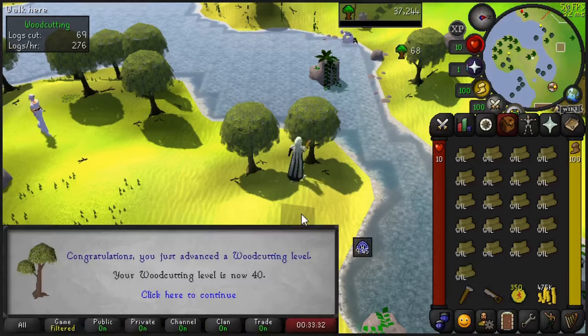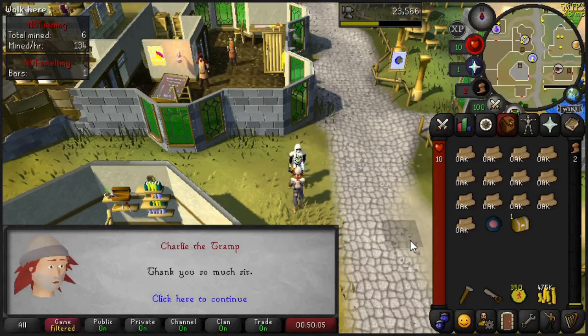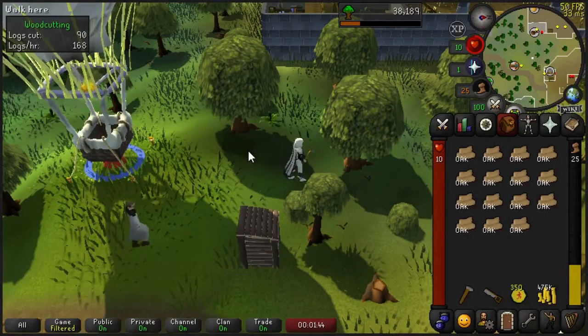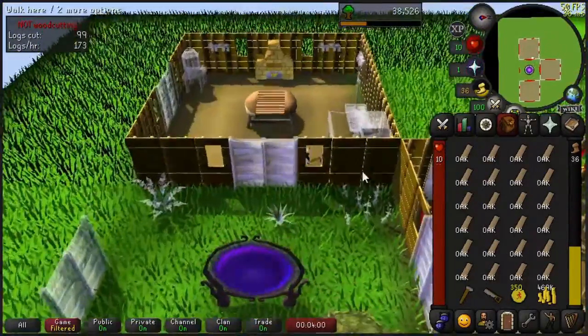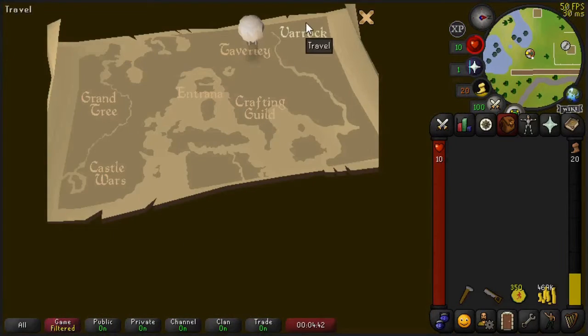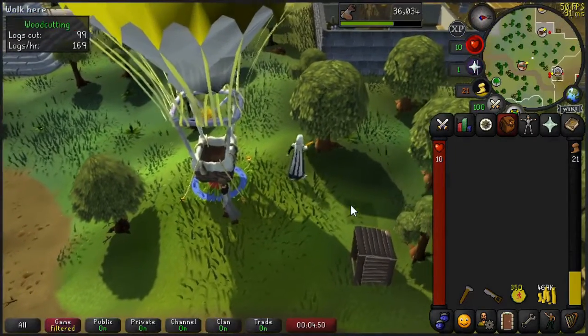I was filling up my log storage and was able to get level 40 woodcutting. I want to showcase the construction method I'm using now. I'm near the Varrock sawmill — there are two oak trees here. I'm going to cut those oak trees, make planks, take the balloon to Taverly, run to our POH, use up the planks, balloon back, and repeat. We're able to get about 21,000 experience per hour, which is about three times faster than the Entrana method. It isn't free, but it's much better experience and it's only going to scale as I get higher woodcutting levels and a better axe.